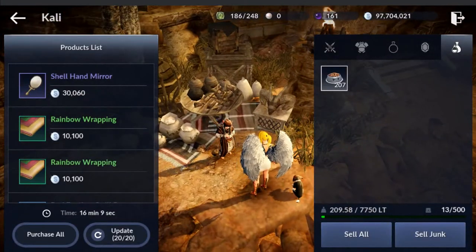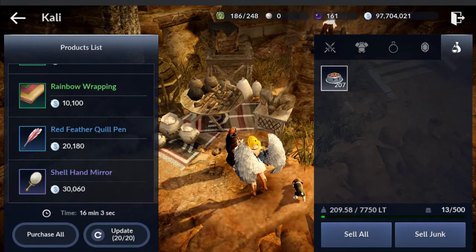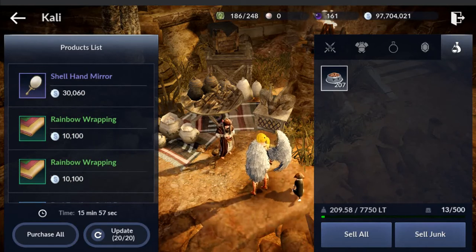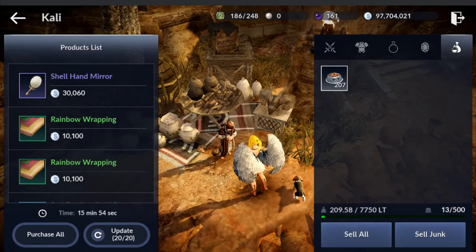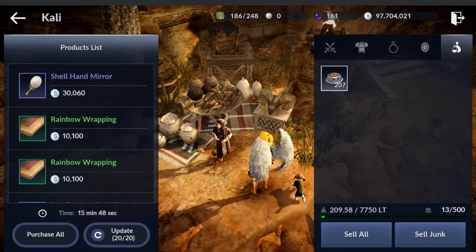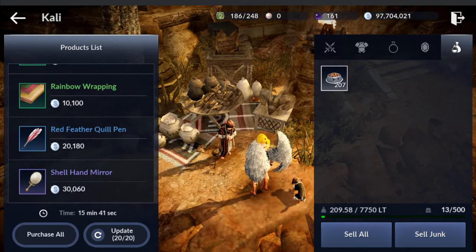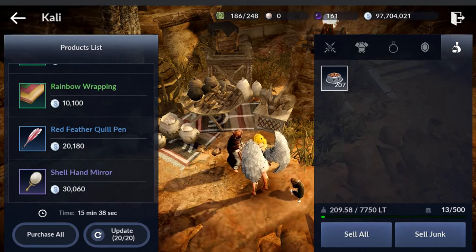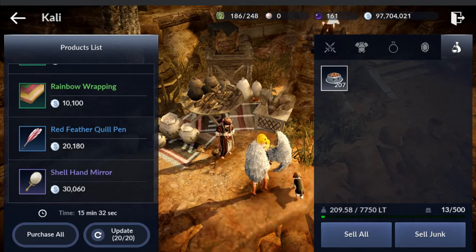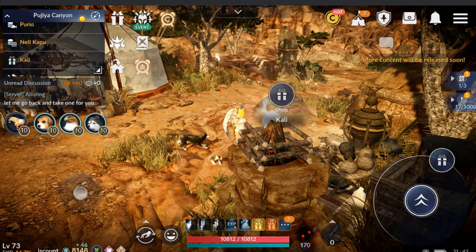I'm showing you this guy because when you're trying to increase your reputation with shopkeepers in every town, they increase it by receiving gifts. And these objects here are gifts. So I wanted to point him out. He's not directly connected to the craft area, but since we're talking about objects, I wanted to say — did you know this is what this person is for? And that's the gift, so it makes sense.